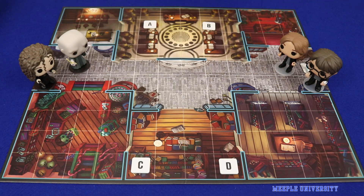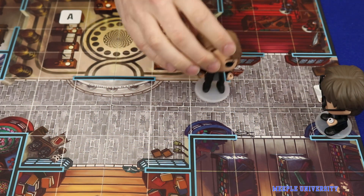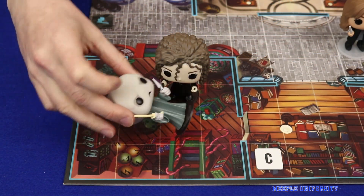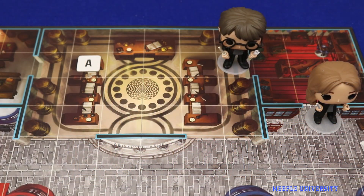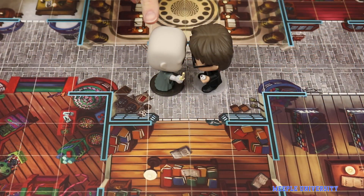Each character has four basic actions it can take: move up to two spaces either orthogonally or diagonally; assist, to stand up an adjacent teammate who has been knocked down; interact with the map, the nature of which will change from scenario to scenario; or challenge in combat.